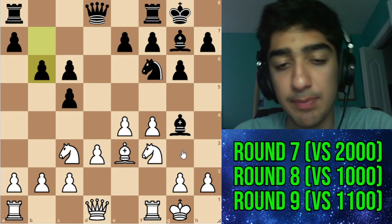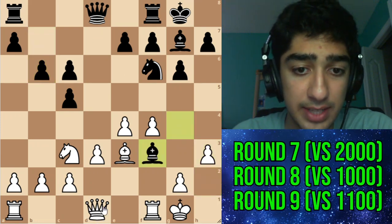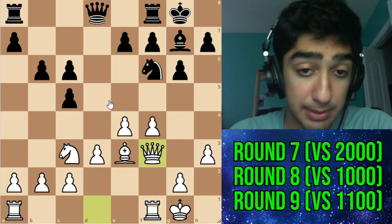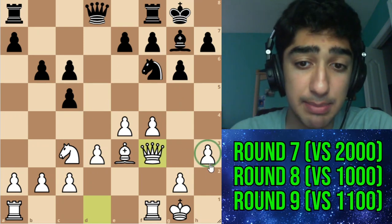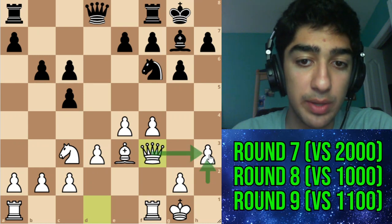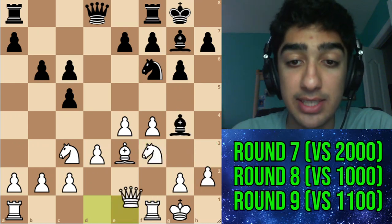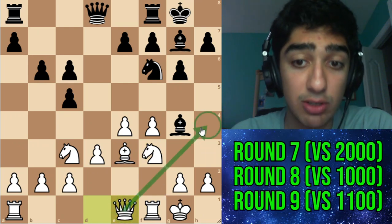Here the engine doesn't like my move that much. Maybe you should go for h3 and after takes takes you just have a very nice position as white because they don't even have the bishop anymore. But I don't really like this because when we go h3 our queen can no longer swing to h3 — or the rook can swing to h3 — and you'll see why that matters. So here I went queen e1, which is a classic grand prix idea, with the plan to go queen h4.